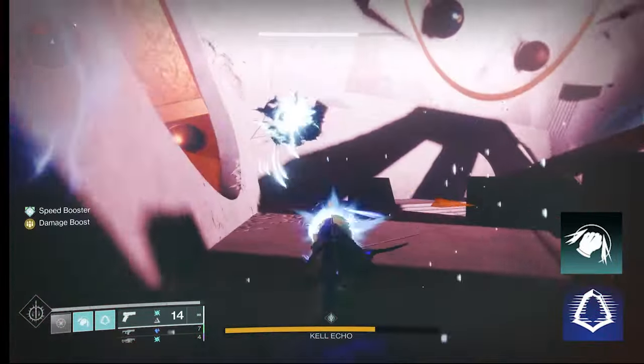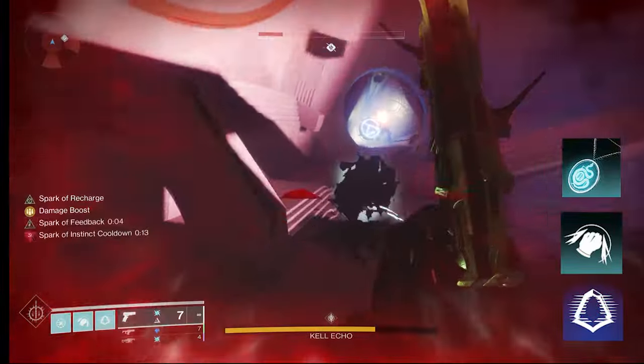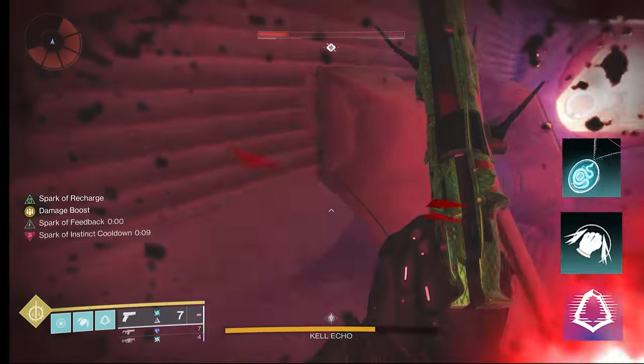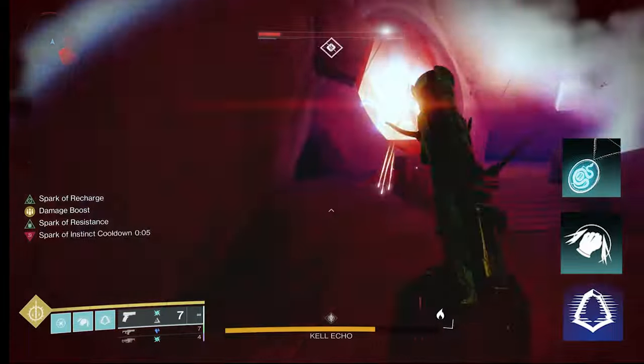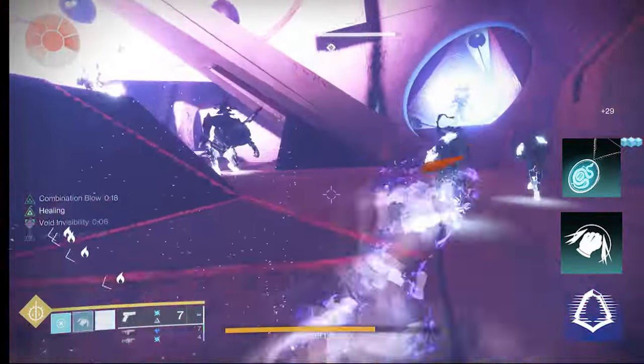The other thing you're going to use is Flow State. When you defeat a jolted target, it makes you Amplified. Parts of what we're going to be doing with some of the aspects and fragments will allow you to do that a lot. Being Amplified allows you to become faster, gain your dodge more quickly, be more resilient while dodging, and get a Reload Speed buff.